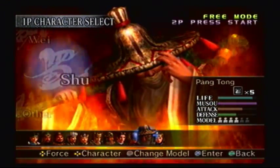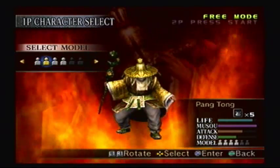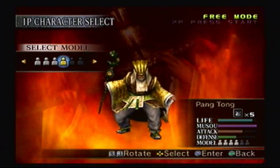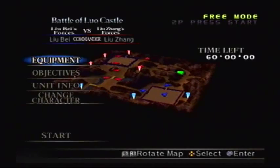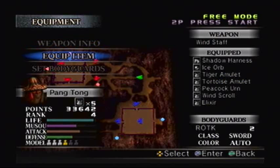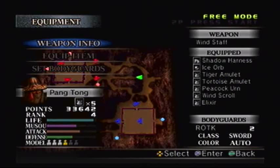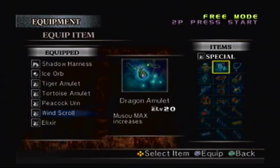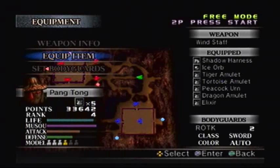Pong Tong, even with a bit of training, his attack is terrible. But at least his Musou is pretty easy to train. I think we'll go with this look because it makes him look like he just got back from Jamaica. In this mode he can have up to 5 items, but if he was at max rank he can have up to 6. So I went with Tiger Amulet, Tortoise Amulet, Peacock Earn, Windscroll, and Elixir. Though I don't think the Windscroll is that effective because he already has a long range weapon and a staff, so I'm going to replace it with the Dragon Amulet so we can actually have more Musou to use.